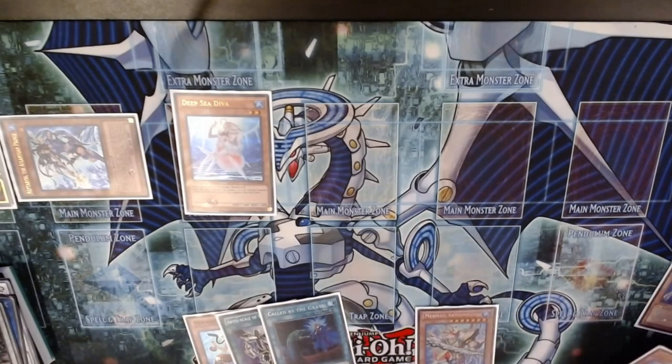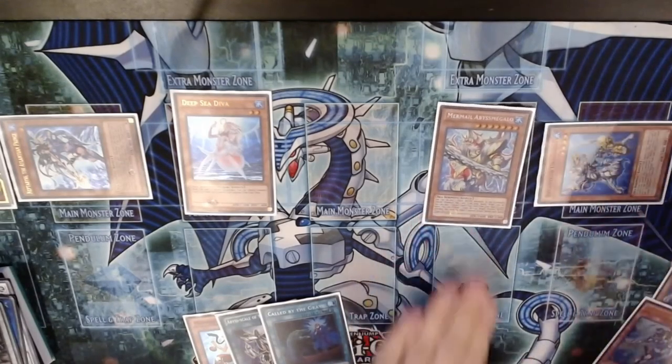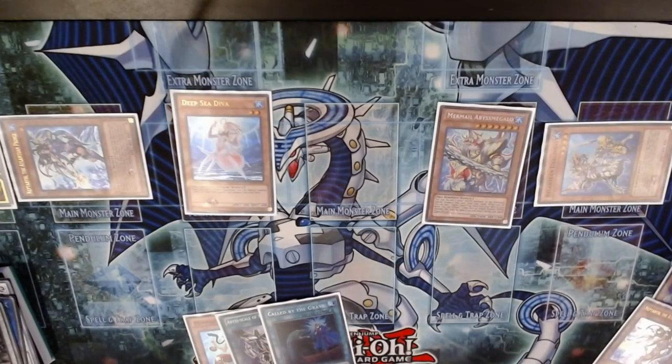I'm going to summon Megalo first. I'll discard these two, summon Megalo, bring back the Atlantean Dragoons, and get a Surge off the Dragoons. I'm thinking whether I can go into Moulin here — actually, Lapis Dragon is the easier play.